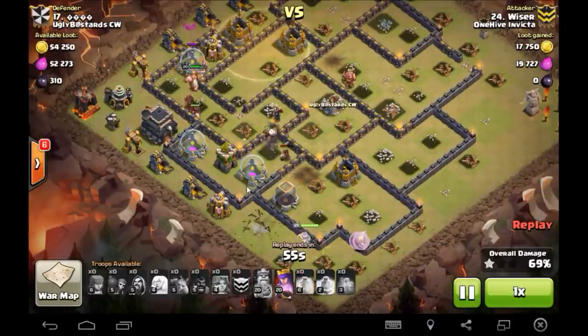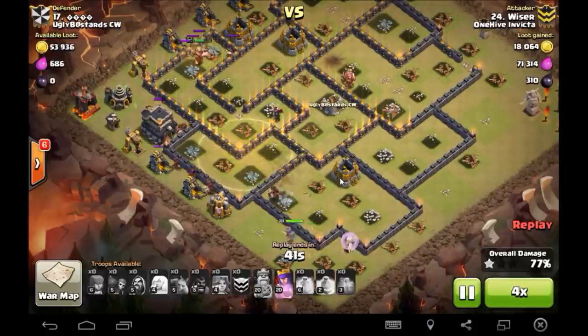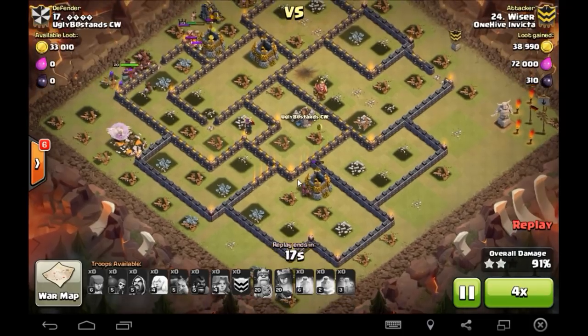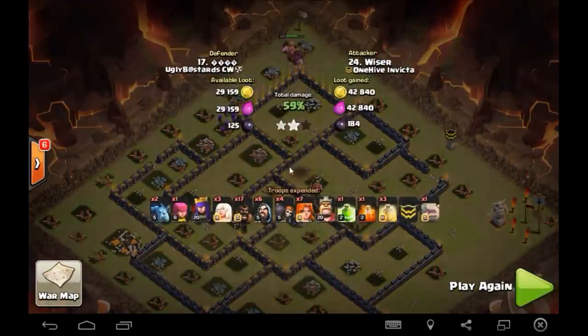There's a crossbow and an Archer Tower for all these Hogs and a cannon, and a Heel. So Heel is going to go down now over top. Archer Tower, last defense. Good job. This actually would have been a 99% one-star if this one Hog didn't go onto this gold storage, which I would have been pretty upset about. But that is your three-star.